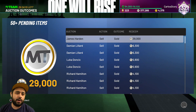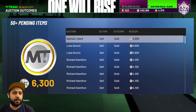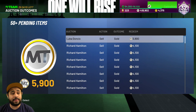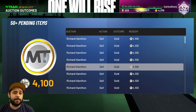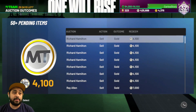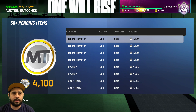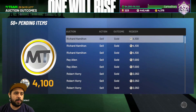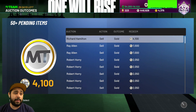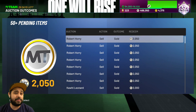We got James Harden from a guaranteed Amethyst pack from the Ascension board. We got Damian Lillard and Luka — Luka was going for a lot more. Look at Richard Hamilton — I think he's even more expensive now because people want him for the experience and he's no longer pullable. I sold him for 4,000 MT, but I think now you can get a lot more. During that time you could get him for 500–1,000 and sell for a ton more. Same with Ray Allen — I kind of wish I would have saved him.